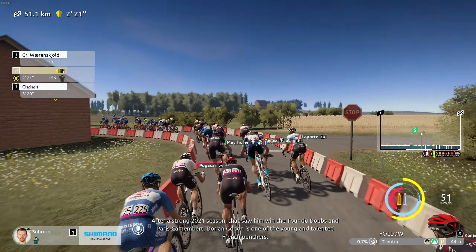Big crash behind — Lutsenko is down. We have a group of 31 now. Kamp is in the group behind but I don't think any of our riders were involved. With 29 kilometers to go, this is a good opportunity for us.